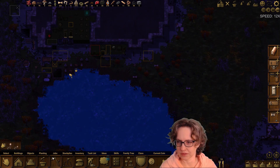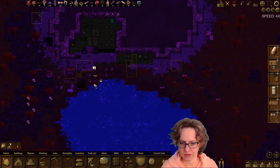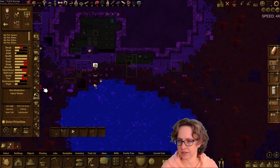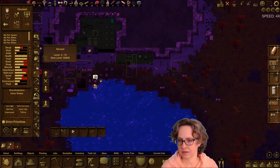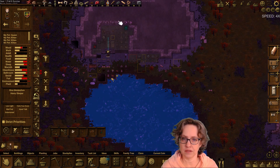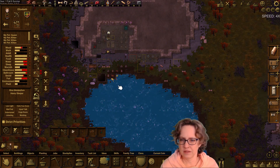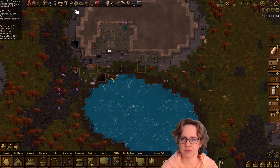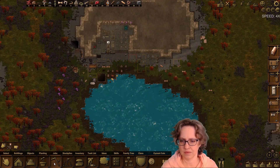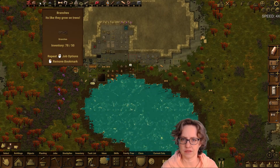We're gonna need more logs. Good morning on day three of fall. I want to have harvesting higher than mining. Should I get more straw? Maybe. Let's get the logs first because obviously that's really low.